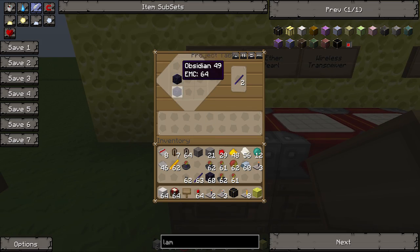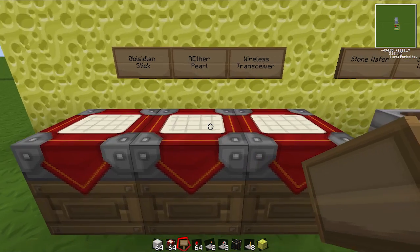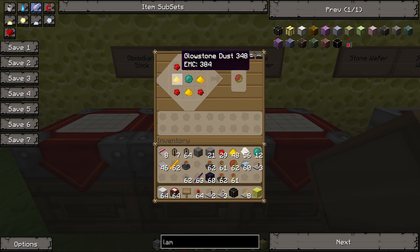First we make an obsidian stick which is just two pieces of obsidian. And then we make an R.E. pearl which is an ender pearl with some glowstone and redstone. Pretty easy.